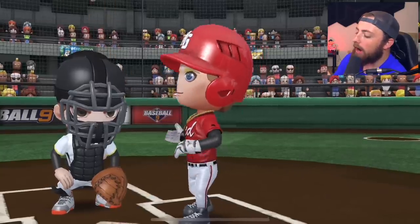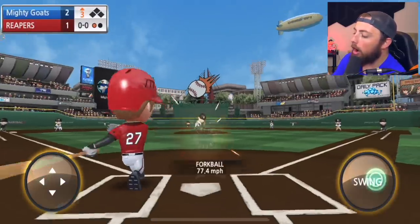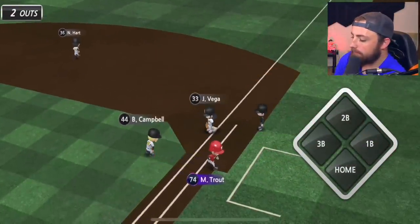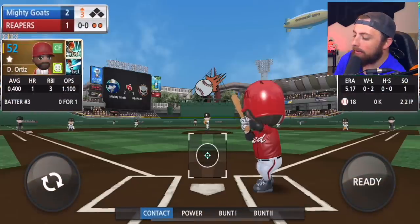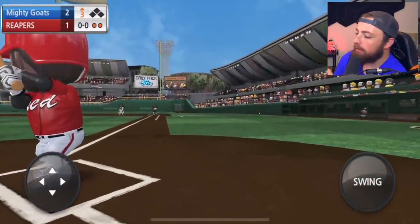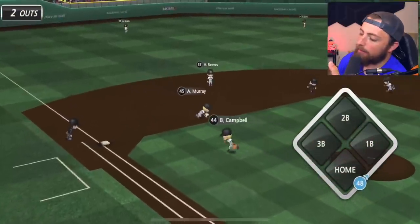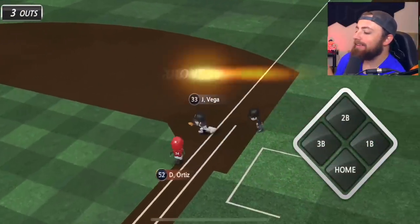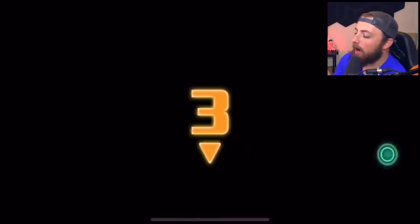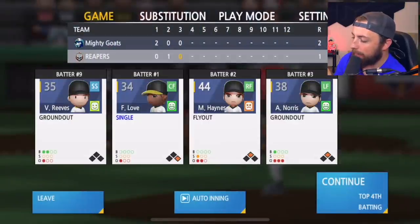Here he is again — Mike Trout already 1 for 1 with a double. We're out — I swung at a four seam up. I really wish I could just player lock on Mike Trout because I want to hit like 10 times with him today. Good play by the third baseman. We're off to the third. Yeah, I just want to player lock Mike Trout — kind of like Road to the Show where you're only playing with one player — but I don't think that's possible.